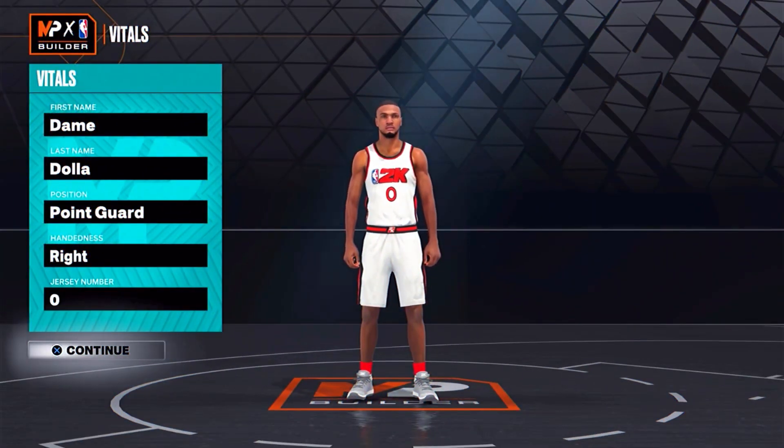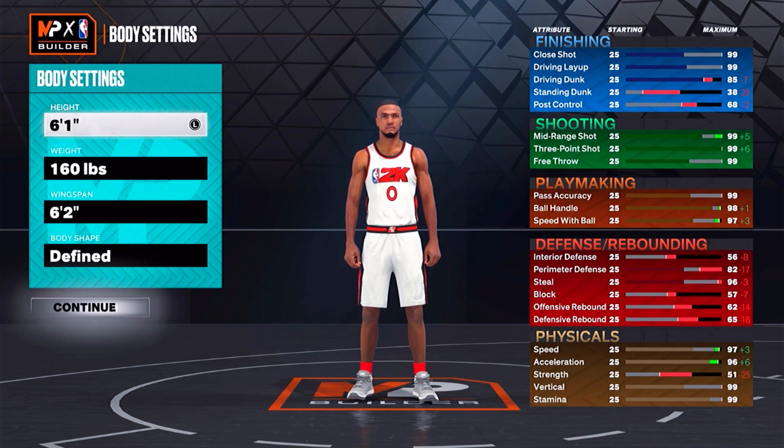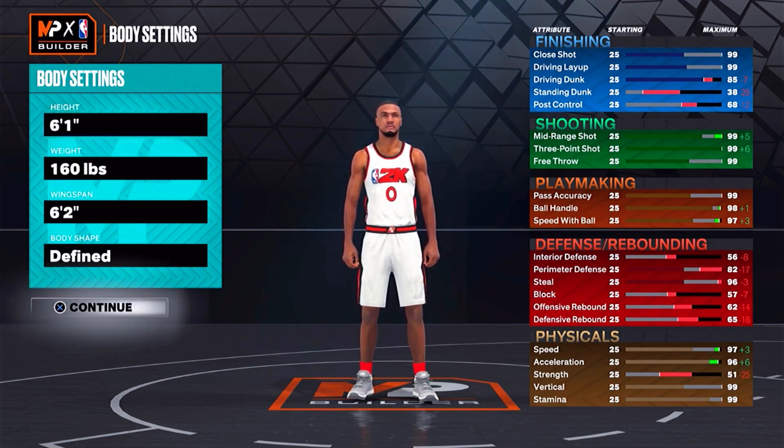What's good y'all, so today I have a Dame Dolla build — 6'1" guard, 99 three-pointer with contact dunks. This is for sure the best point guard build I've used on current gen because you can pass, finish, and shoot from anywhere on the court. And being 6'1", the defense is not bad at all.